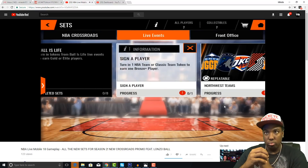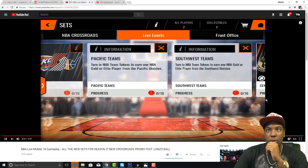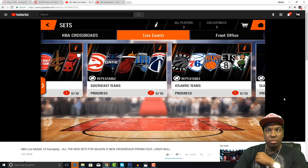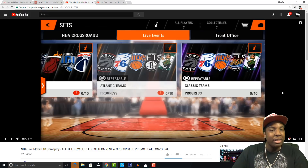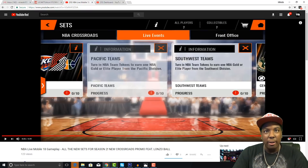For each division in the NBA, you can turn in NBA tokens to earn one NBA gold or elite player from a specific division. This is new — they did not have this in NBA Live Mobile 16. Basically they have these different sets for each division of the NBA, so you turn in an NBA team token to earn one gold or elite player.